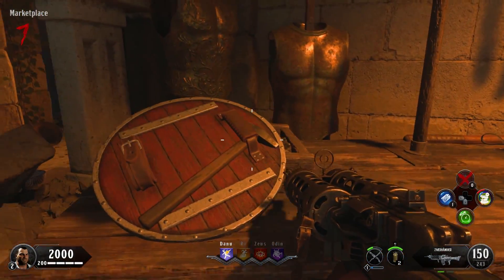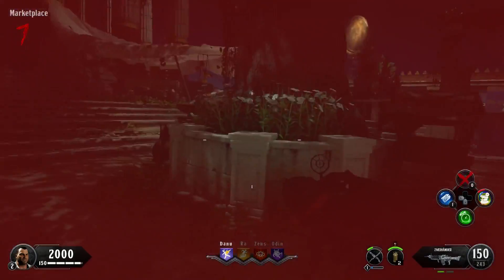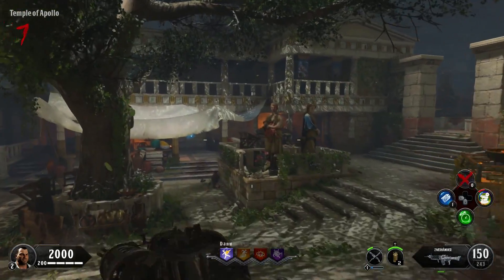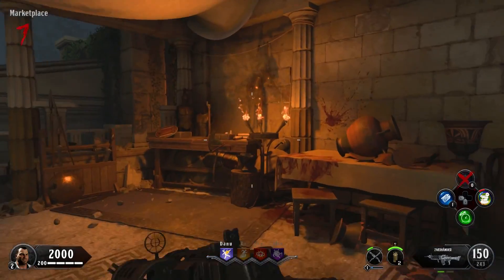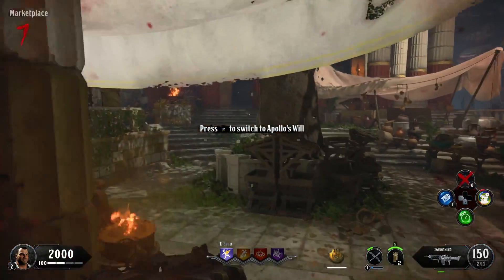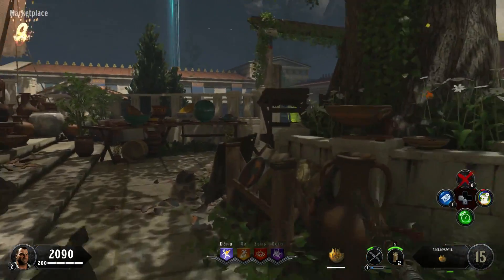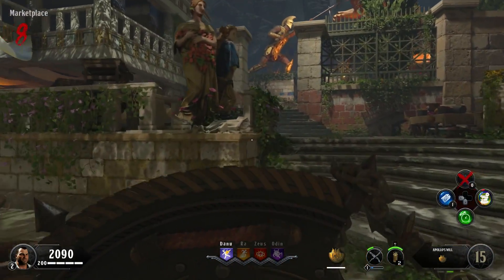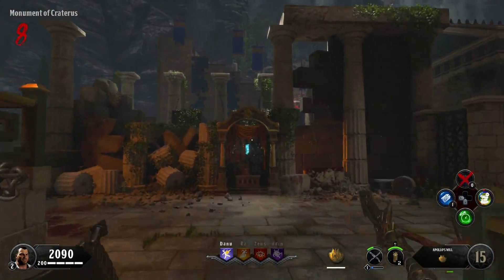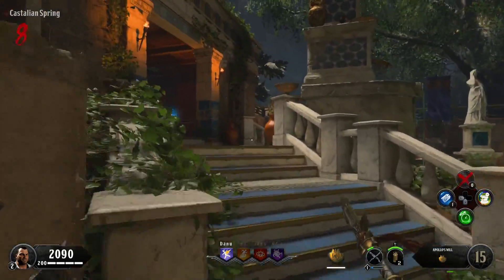The shield is called Apollo's Will, and in my opinion it's the best shield in Black Ops 4 Zombies right now. It's literally a spear — you can throw it at zombies, which is incredible, and you can also bash enemies with both the spear and the shield. There are also four brand new elixirs added to the game; I'll be talking about one of them, the Quackner Rock duck elixir, later on in the video.